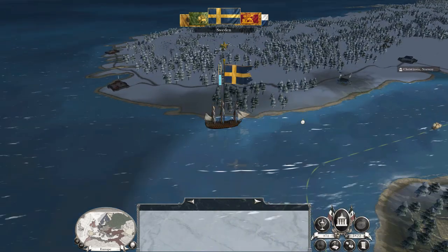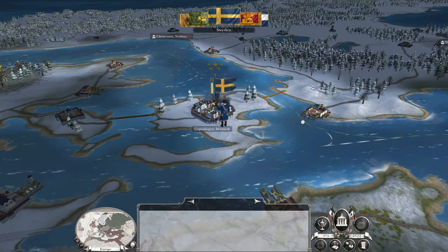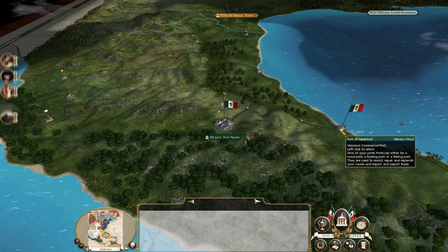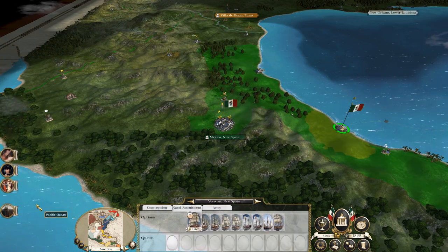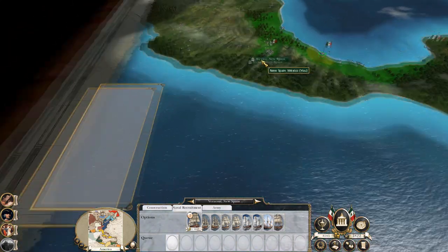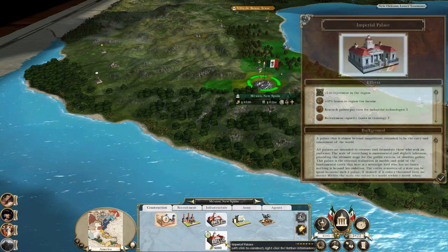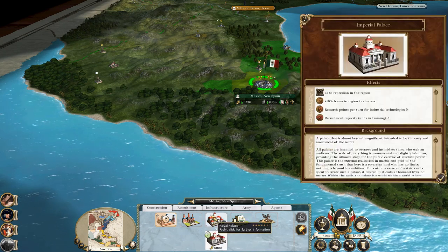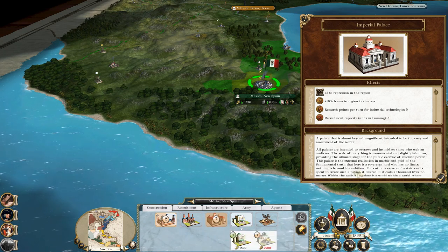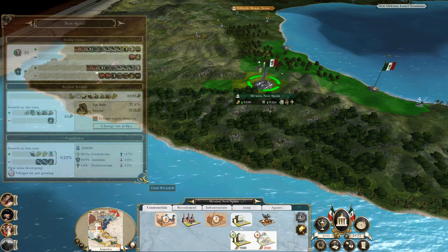I'm still quite chuffed at my single privateers out in the trade theatre — they are not getting harassed. I suppose I'm so used to pirates running around ruining everything. I'm going to go for the Imperial Palace, because I want to maximize repression to offset growth in Clamor for Reform.